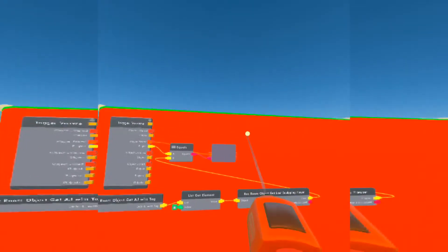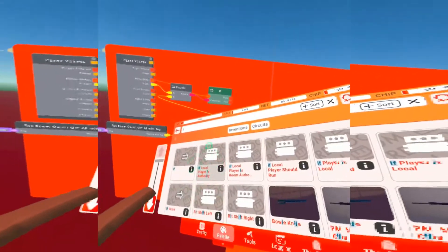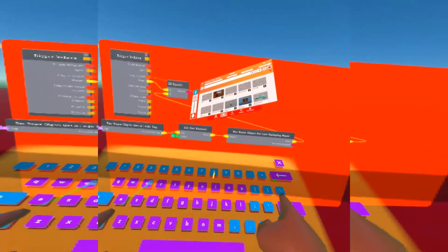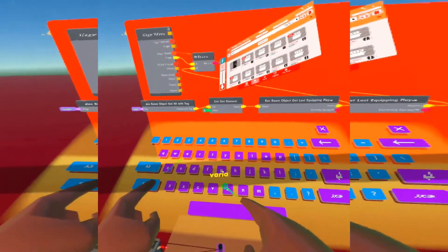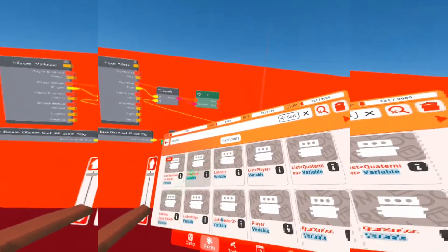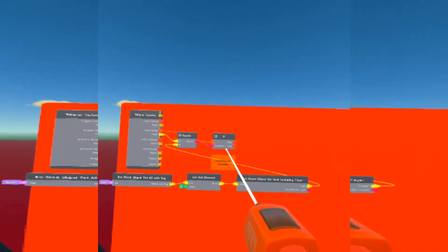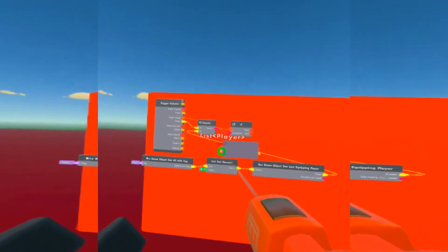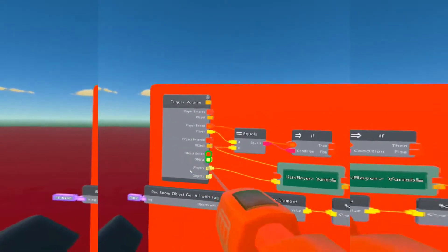Now we're going to get a List Player Variable — just type in 'variable' and it should be on your list. Place it right below the If chip. This will get every single player that is currently in the trigger zone.